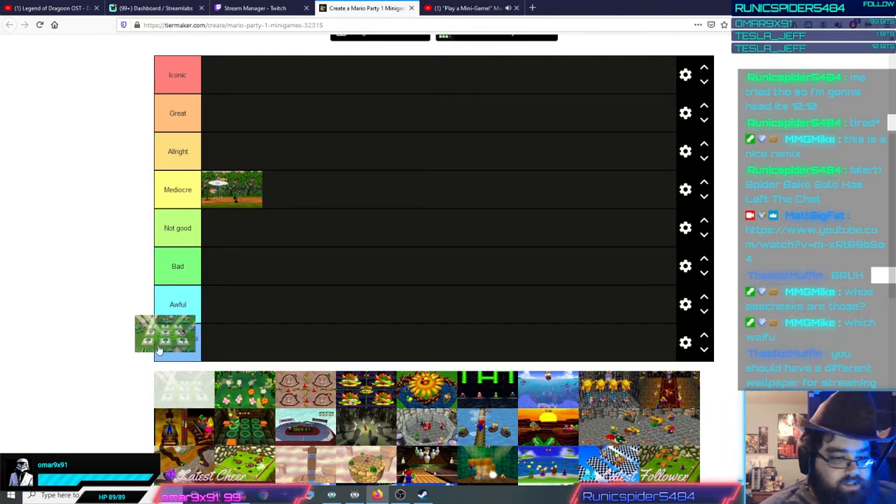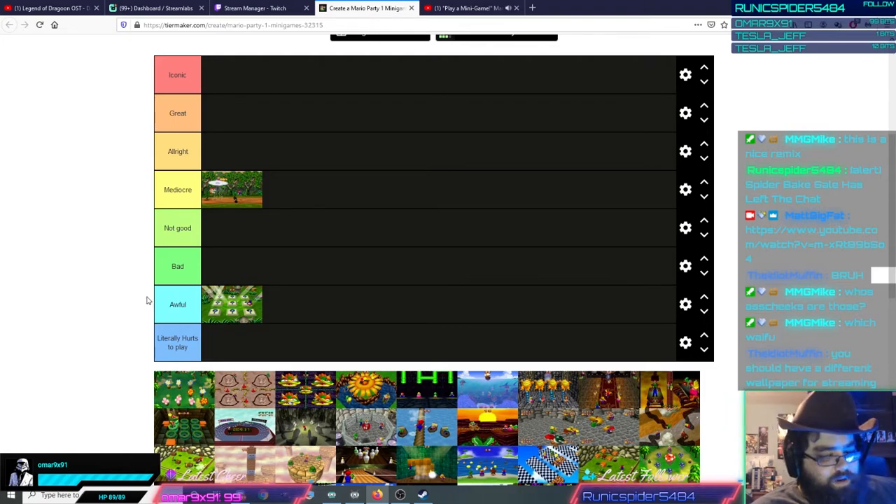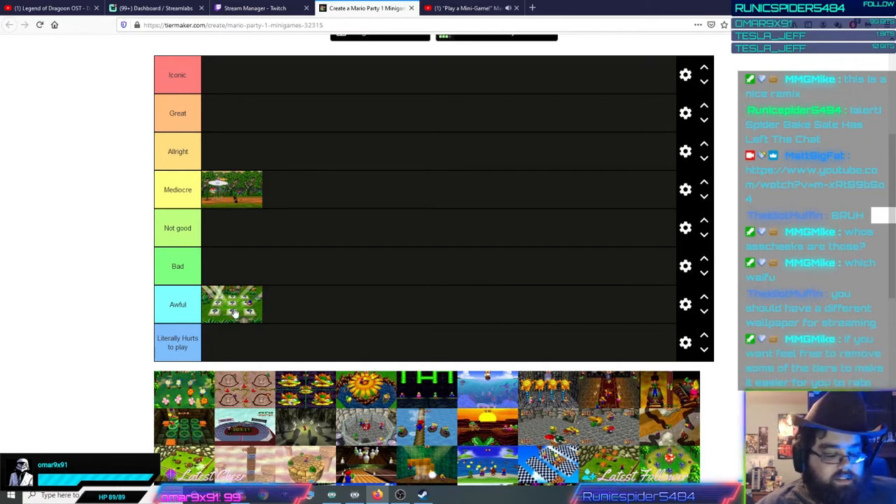Memory Match. I don't know, I may move this one around. Memory Match is not a good minigame — it's too easy, too simple. It's basically baby's first flipping-over card matching game. It's not hard at all, it's hella easy. Any seven-year-old can do it, which I guess is the point — this is a kid's game, essentially.